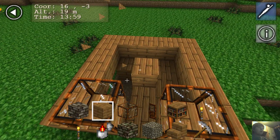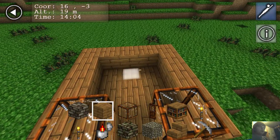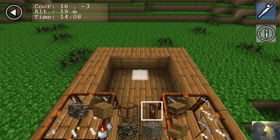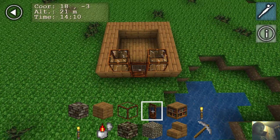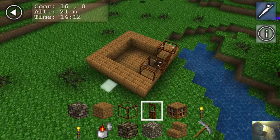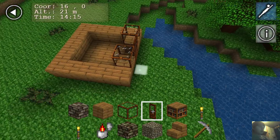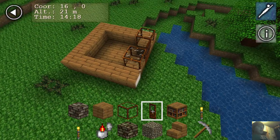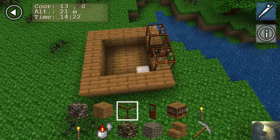You hold control and then select what object you want, then control back so now you're back in normal mode ready to build — which is handy. Should I have all windows? Yeah, why not. Which is a bit fiddly, this game. Oh my god, see what I mean — it's fiddly.